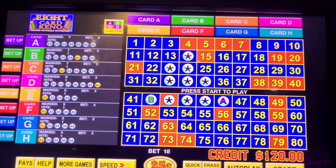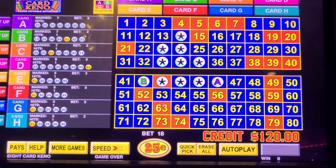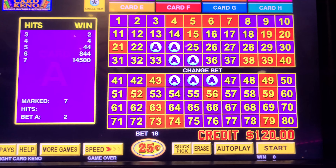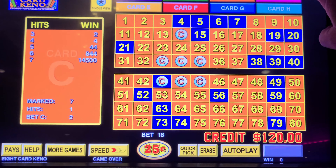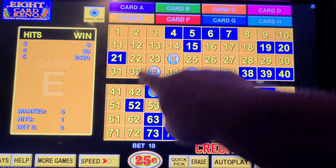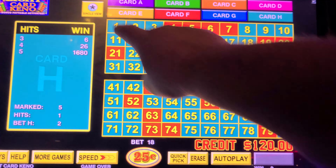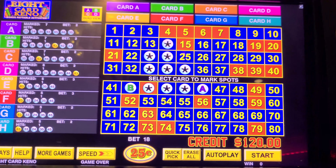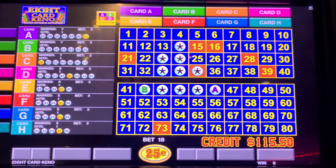Everybody, welcome back to the channel. We're going to play some eight-card keno — $20 denomination, $120 in the machine, $4.50 bet at Barona in San Diego, California. There's our four-card pattern; we use an eight-card. We've been building this little house called the bell house — a little five-spot. We play the five spot on all four cards E through H, then put an extra quarter on the E and F cards, so if you hit all five it's $2,000 plus. Let's go.